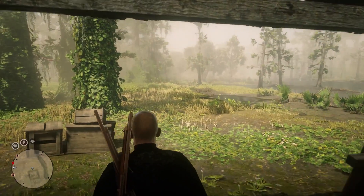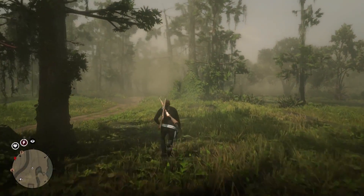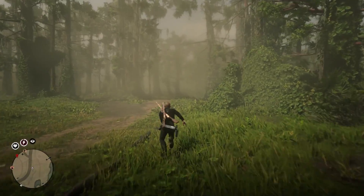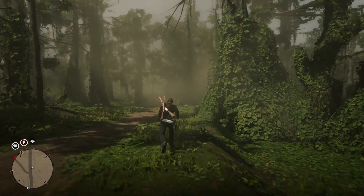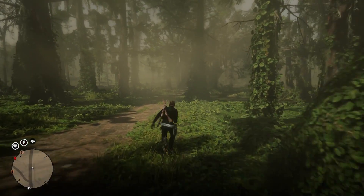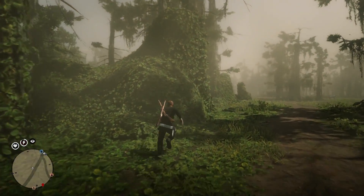On top of this, you cannot even get on the back of your horse while the icon has disappeared. Once you run a certain distance away and the icon shows again, you can interact with your horse. But while you're close to your moonshine shack you cannot do anything with your horse and you cannot do anything within the lobby. It's a really weird problem and the only way I know how to solve it is to try to find a new lobby.